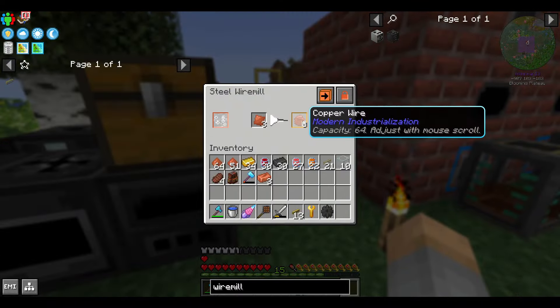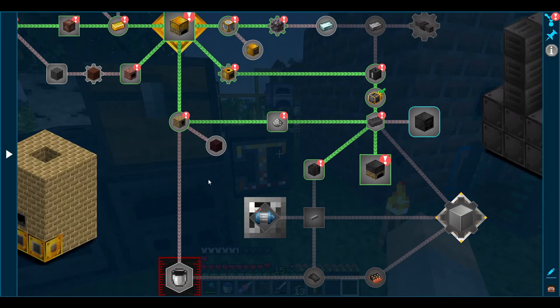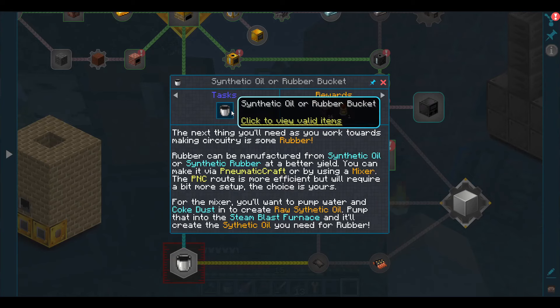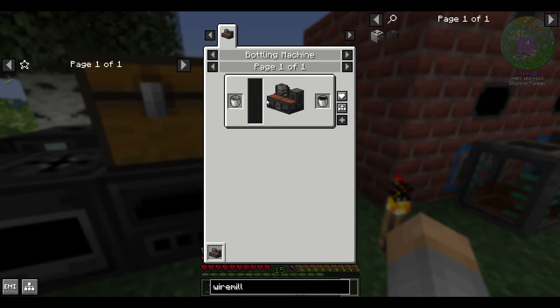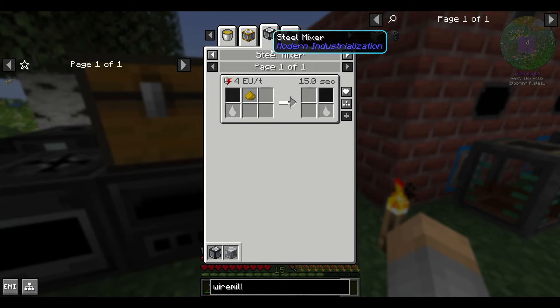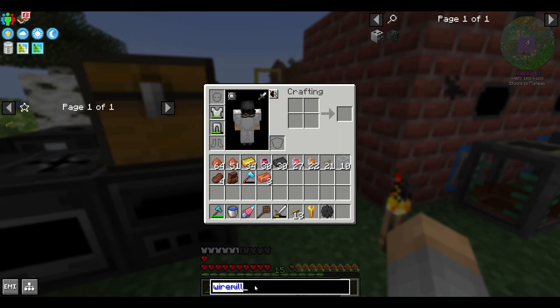When we have a wire, we have to insulate that wire — otherwise it doesn't really serve much of a point. So we're going to make some rubber by using synthetic oil. Synthetic oil is made by putting raw synthetic oil through the steam blast furnace, and raw synthetic oil is coke dust and water through the mixer. Also, hold on to any creosote you're making — you're going to want a stash of that too. But because we have so many useful byproducts, that shouldn't be a problem.